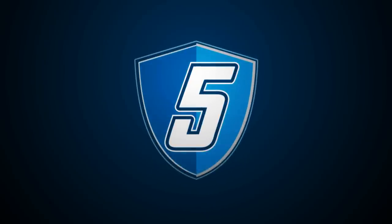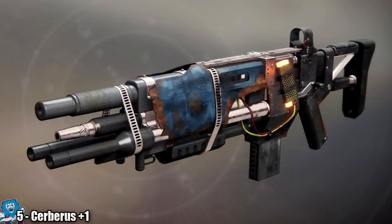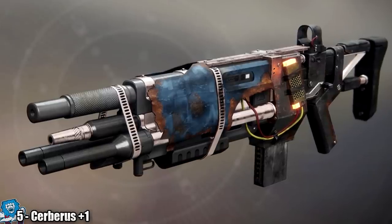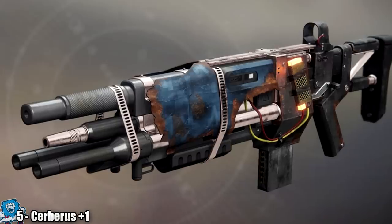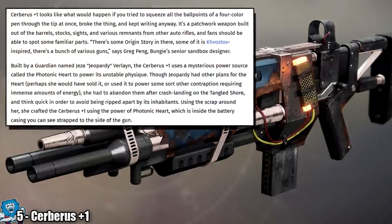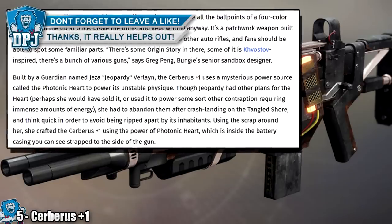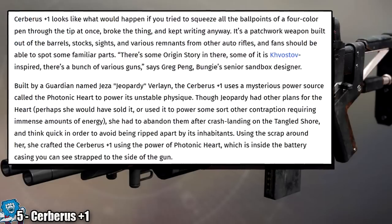Now this is a weapon although we have seen slight gameplay on it from Game Informer's mini article. Still not much is known about the auto rifle. What interests me about this weapon is how unique it is — a 4-barrelled auto rifle which actually uses all 4 barrels in combat. Here's a little more information from Game Informer: the Cerberus Plus One looks like what would happen if you tried to squeeze all the ballpoints of a 4-colour pen through the tip at once, broke the thing and kept writing. It's a patchwork weapon built on the barrels, stocks, sights and various remnants of other auto rifles. The fans should be able to spot some familiar parts.